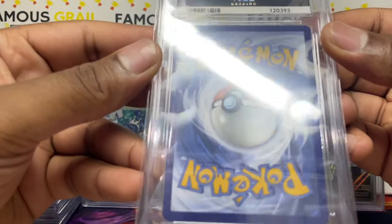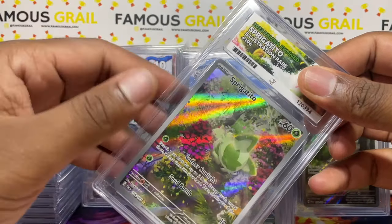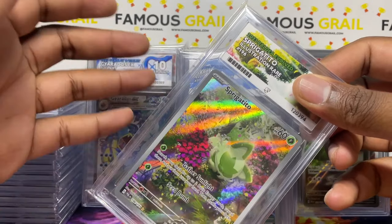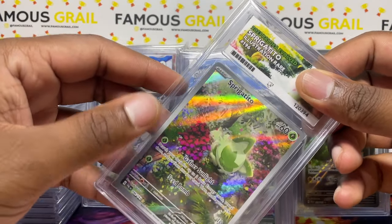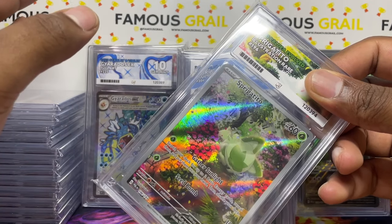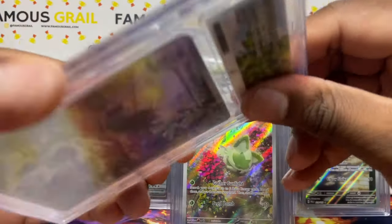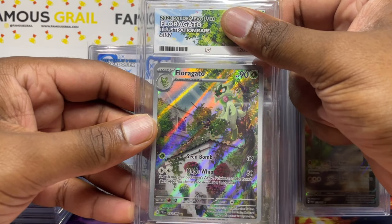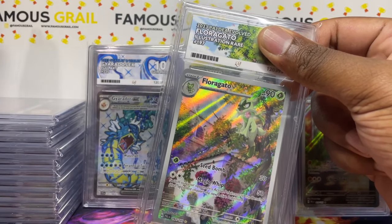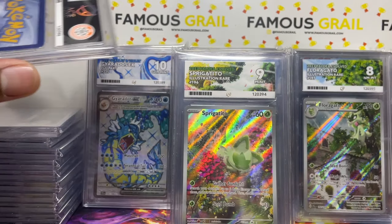An eight again — you can see straight out of the pack those damages. I don't know what's going on with Pokémon but Sun and Moon was all right, Sword and Shield was fine too — really nice corners, good cuts. But the whole of Scarlet and Violet has not had nice cut corners, no round corners — they really need to sort it out. Sprigatito — mint nine. I've got all three evolution lines because I played the Scarlet and Violet game and got attached to the starters. Eight on the full art Meowscarada though.